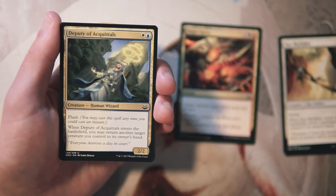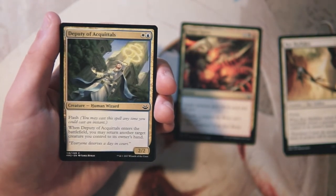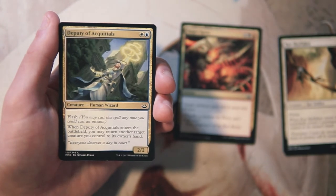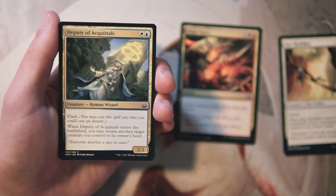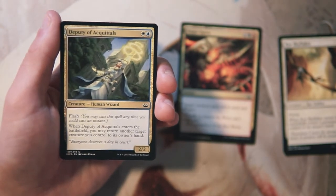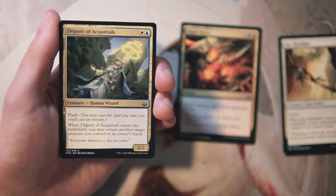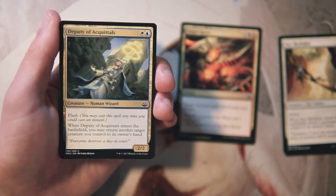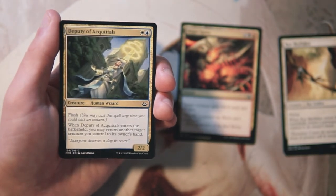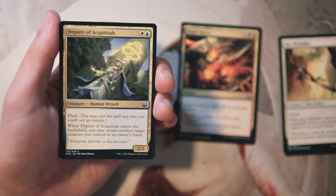Deputy of Acquittals is a 2/2 for one white and one blue with flash — you can play it at instant speed — and when it enters the battlefield you may return another target creature you control to its owner's hand. The big upside over Sky Fisher is that you can play it in response to removal, bounce your creature, and the removal spell fizzles. It is just a 2/2 for two so it's a little underpowered compared to Sky Fisher, but still very good. I still like Auger Spree above both.